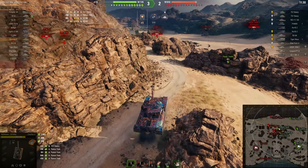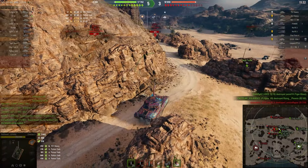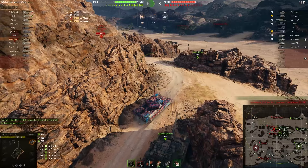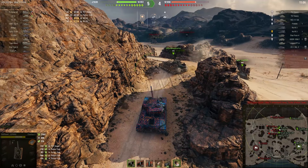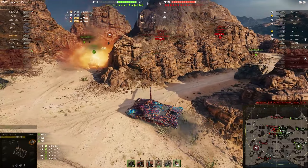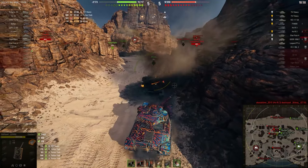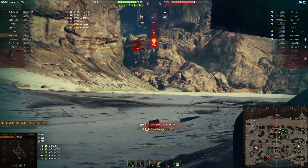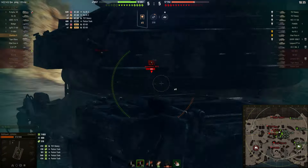There are two T57 auto-loaders on the other side. I'm waiting and hoping I can get an early shot on one and fall back in time — I have 15 kph in reverse. But it's a gamble that usually does not pay off. I got very lucky there — it's not something I would recommend. If he would have tracked me, it would have been game over. We've bounced the Panther tank — 400 damage bounce so far. We've done 1,500 damage in total, and our team is still doing pretty well. Enemy has lost five vehicles; we've lost four.